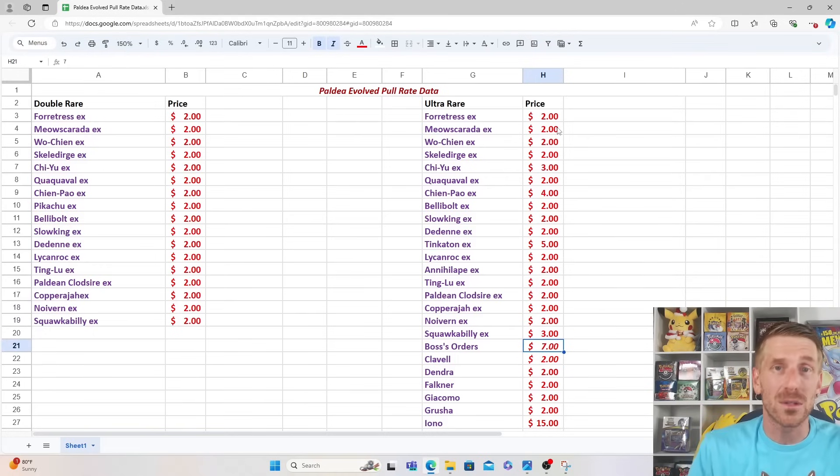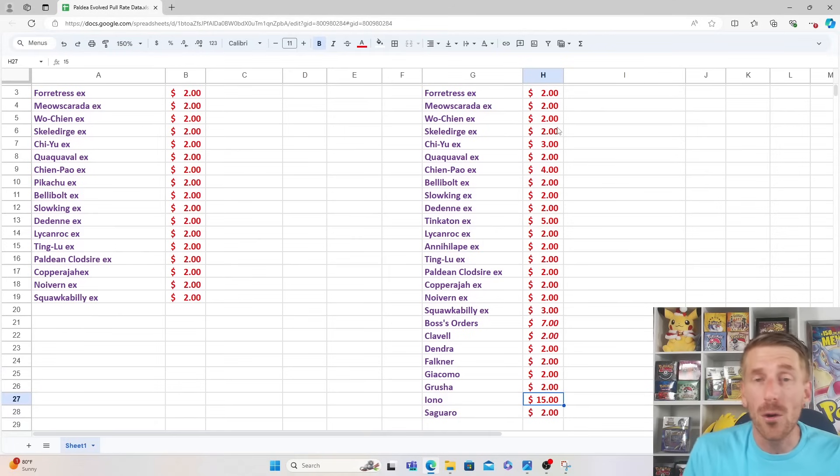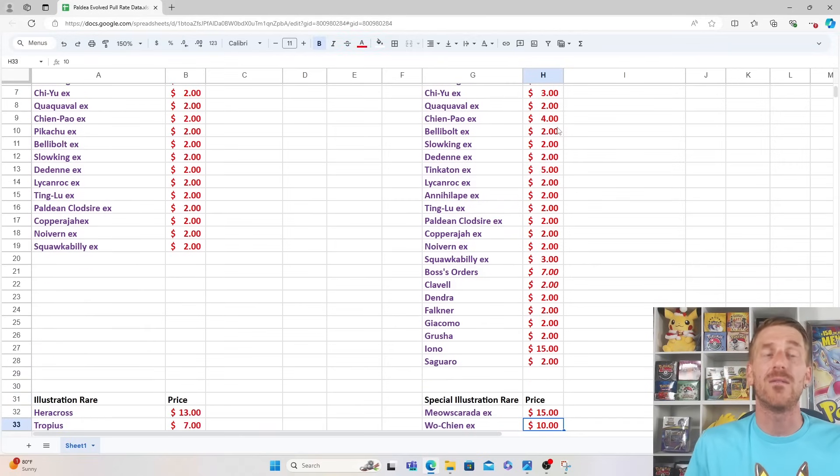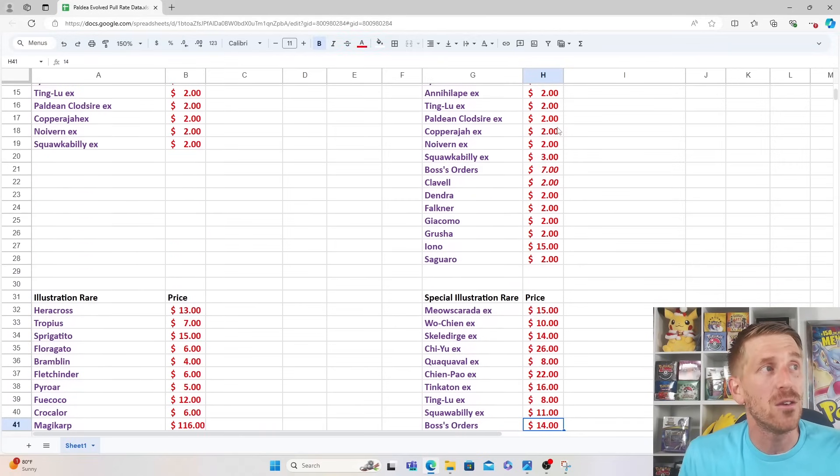The Boss's Orders is the second most expensive one in the set at $7. Everything else is $2 except for the Iono. The full art Iono is obviously a very playable card, but it's been hammered by the fact that there's been so many Ionos printed — this one, plus a Special Illustration Rare in this set, one in Paldea Fates, the Iono Premium Tournament Collection Milk Carton, which has a full art variant. That has really hurt the pricing of Iono and brought the value down quite a bit.